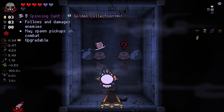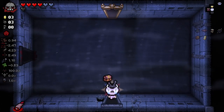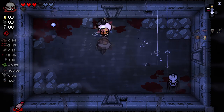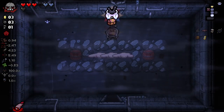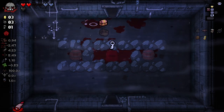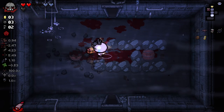Let's check out our item room right off the bat. Loadstone, baby! Loadstone, baby! So essentially we're going to head into a room, pop this, and it kills everything. And this shall be our method of attack.